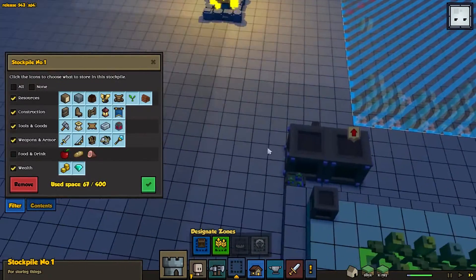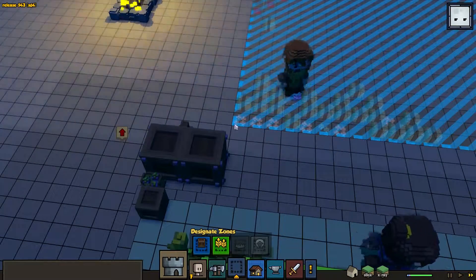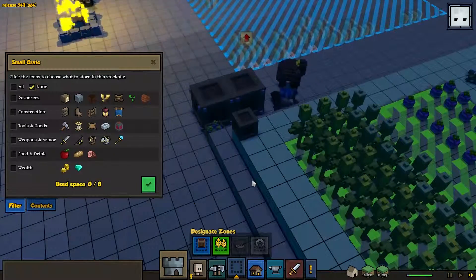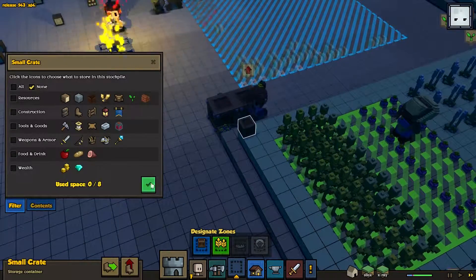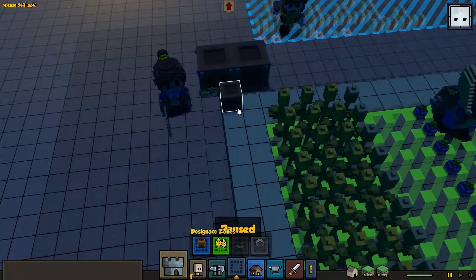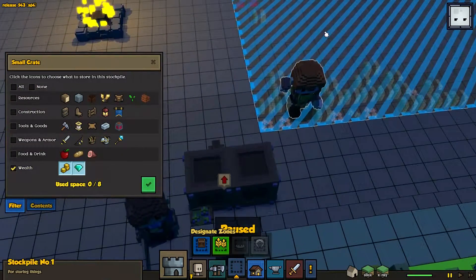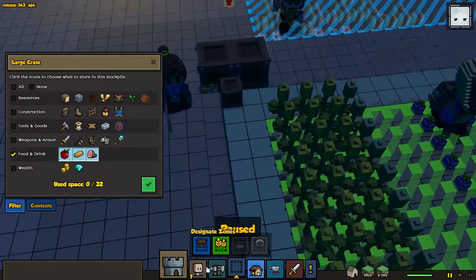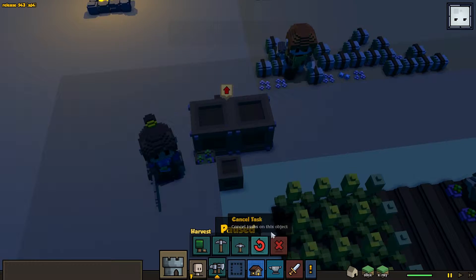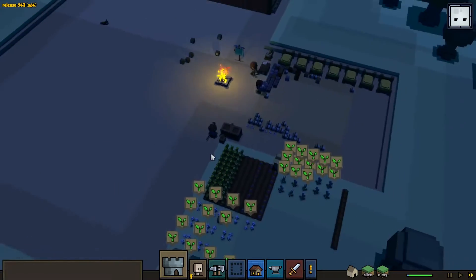So the stockpile does everything but food. These two stockpiles do only food. The stockpile is getting lifted. Little barrel right here - probably going to destroy it. Can I cancel that order? Turn it into a wealth chest - not that we need one. There we go. Hitting all the wrong buttons.